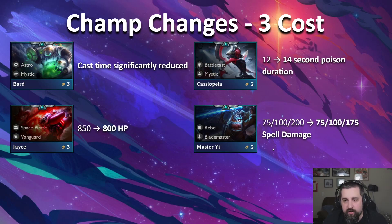On the three-cost side: Bard — we have significantly reduced his cast time. Right now if you went Shoujin, Hurricane, whatever, and made him rapid cast, the cast was so slow it really wasn't enjoyable. So we upped the cast speed a little bit — this is a buff to Bard. Cassiopeia: this looks like a buff because big number go up, but it's actually a nerf. Instead of 700 damage over 12 seconds, it's 700 damage over 14 seconds, which means her DPS goes down. We still have this vision of Cassiopeia poisoning everyone on the enemy team, it's just less damage and will take longer to burn down.